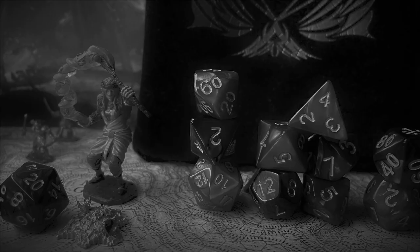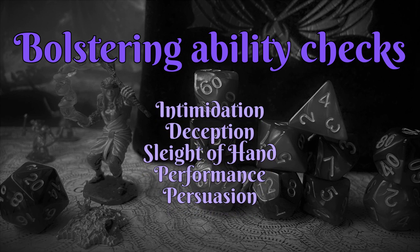For starters, we've got bolstering ability checks. This can take many different forms, but I'll quickly cover a few common examples. To bolster intimidation checks, create the sound of an approaching army, the shriek of a banshee, the roar of a dragon, or the voice of a commanding officer.